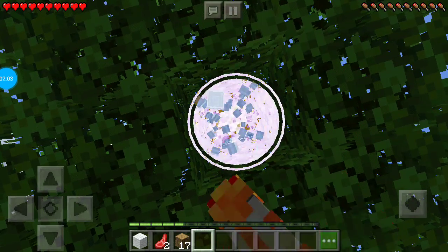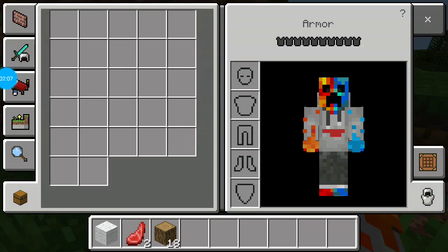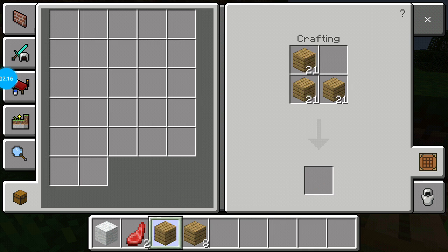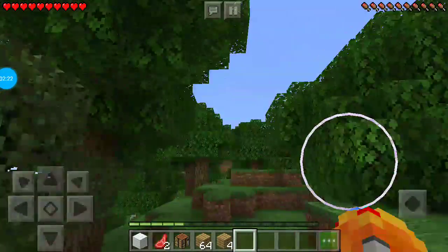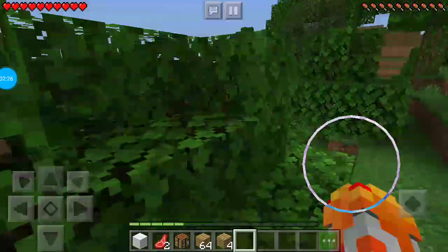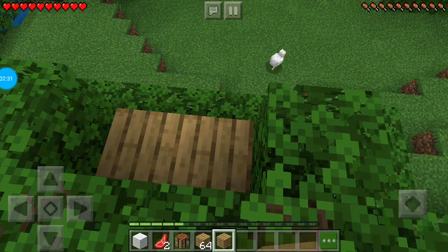Let's just chop down more of these trees. Let's see how much wood we have — we have a lot of wood. Let's start off and make a crafting table and find a place to put my house. Maybe we should put it on top of a tree. Yeah, I'm gonna put it on top of a tree.